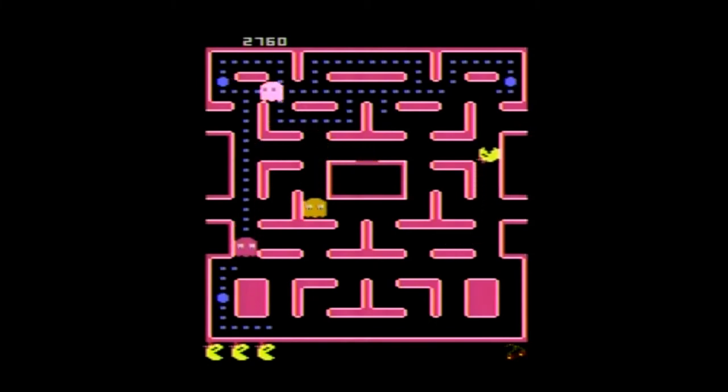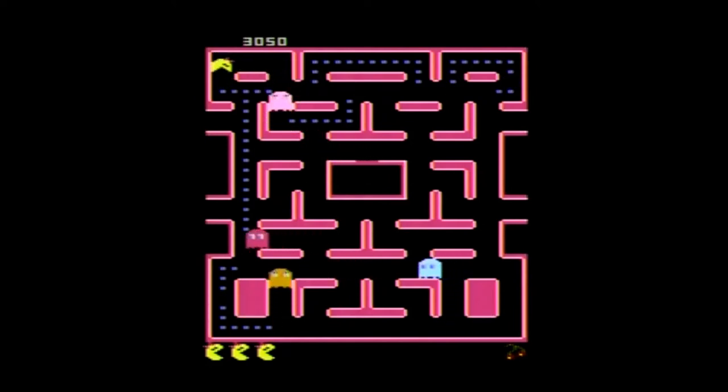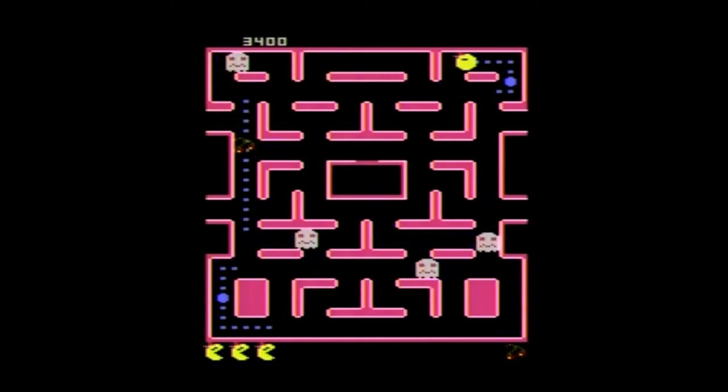According to the manual, Ms. Pac-Man is trying to escape the maze to be reunited with her love, Pac-Man. The manual also makes it seem like the whole game is a theatrical stage play and Ms. Pac-Man is the star. It calls the maze a stage with escape tunnels that lead off stage, and even calls getting an extra life an encore. I actually thought that was very creative.